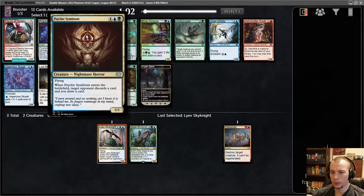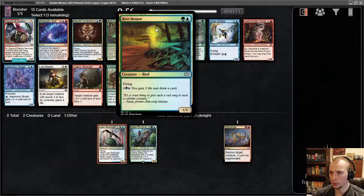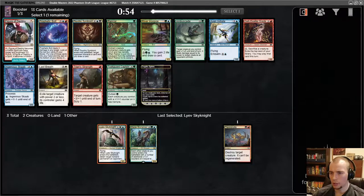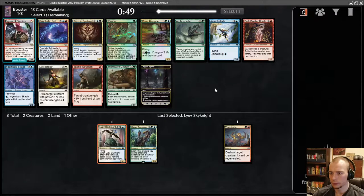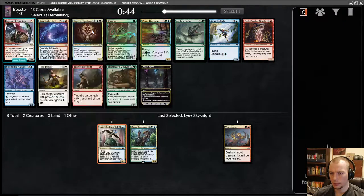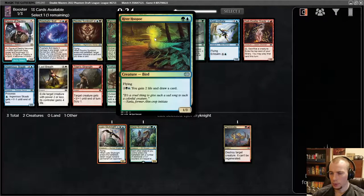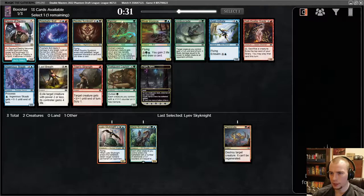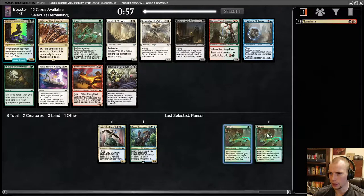Prophetic Bolt and Sonic Symbiont are both interesting. Got the River Hoopoe — nice and cheap. Oh, there's a Rancor! Rancor is pretty good. Taskguard is really expensive, Prophetic Bolt is the same — I think Rancor here. I think this is kind of legit if you can get some early pressure out and then just throw a Rancor on something. This Terminate is looking like it's probably not going to make the cut now.